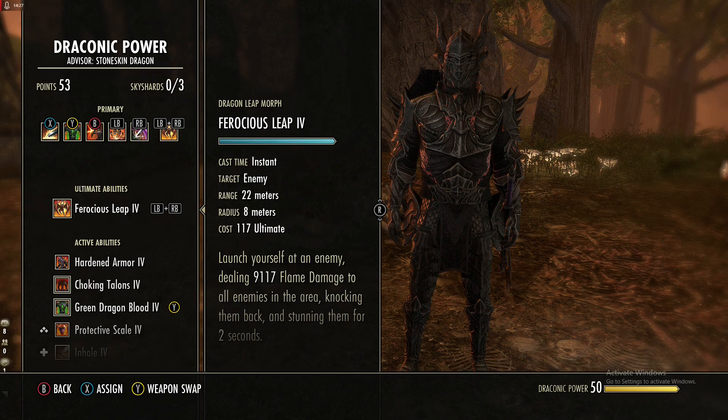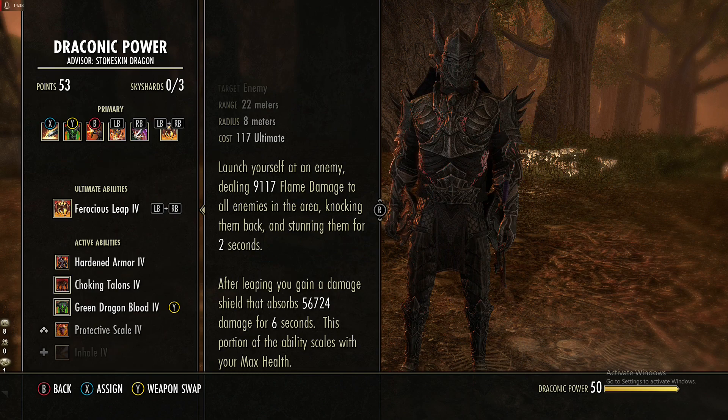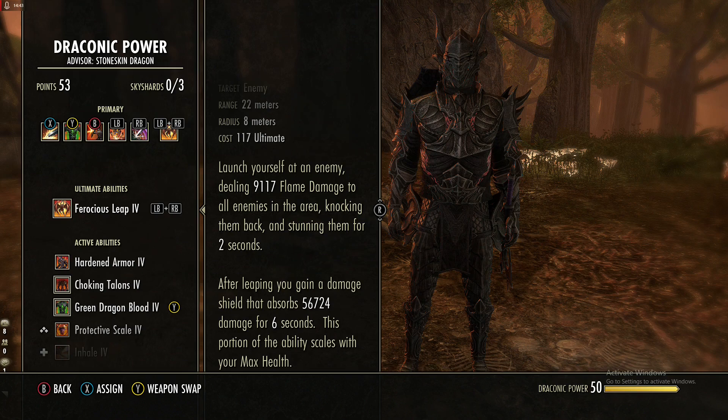For the front bar ultimate you have a couple of options. I'm currently using Ferocious Leap, which does 9k flame damage, knocks back everybody and stuns them for two seconds, and then gives you a massive shield of 57k damage for six seconds.